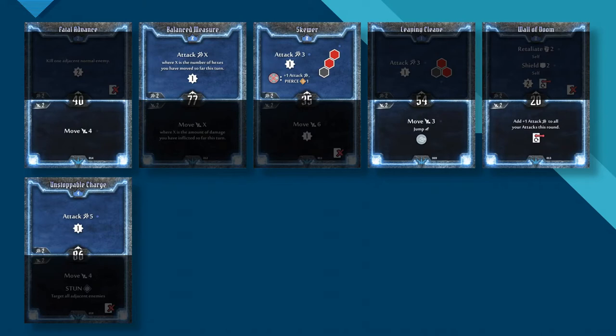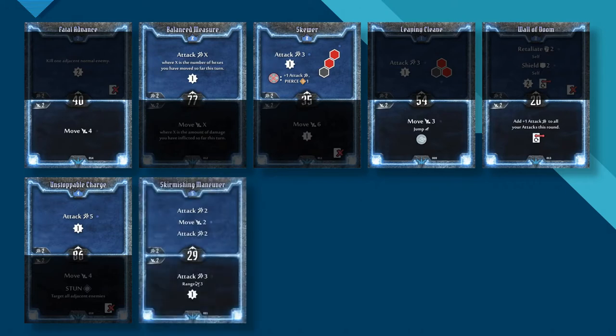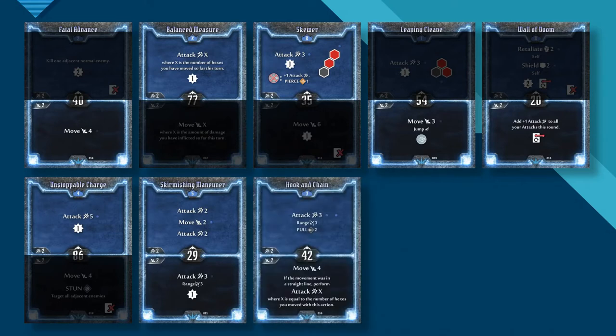Beyond that, our attacks fall off a bit. Skirmishing Maneuver is a flexible damage card. The bottom action is a ranged attack where you usually expect a move action, making it ideal for turns where you are already in melee range and are only interested in dishing out maximum damage. The top is pretty nice too, buffable to 2 instances of Attack 3 with Wall of Doom. Hook and Chain is not a strong attack — most of the time we would prefer the other level 3 card, Brute Force, instead.